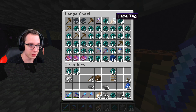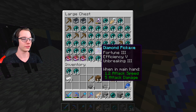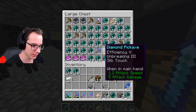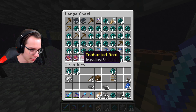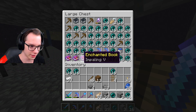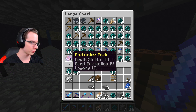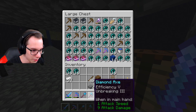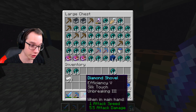I did get more name tags for my automatic fish farm. I got a Fortune 3 Efficiency 5 Unbreaking 3 pickaxe, an Efficiency 5 Unbreaking 3 Silk Touch pickaxe, and I got Impaling — I'll look up what that does later. I also got Protection 4, Depth Strider 3, Blast Protection, and more.